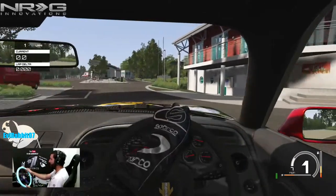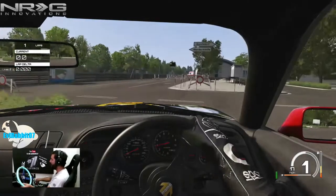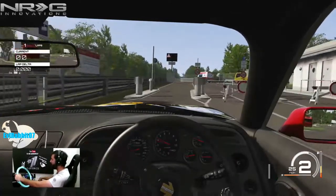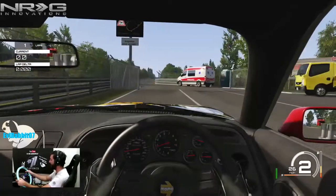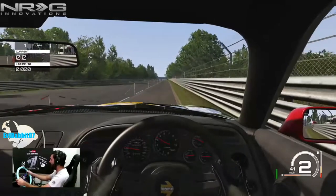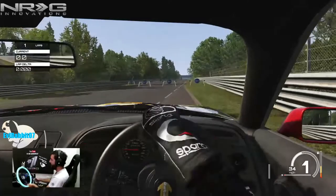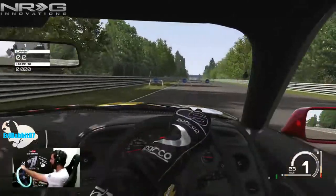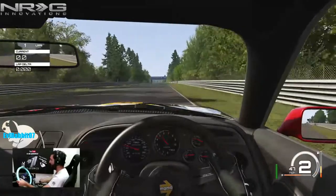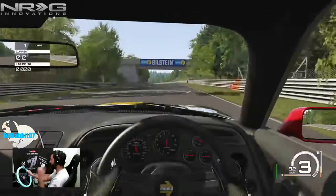We've got our Logitech G920 full 900 degrees of rotation, Logitech shifter, hydraulic handbrake, 350 millimeter Energy Innovations wheel, all on my custom built setup, sitting in our Energy Innovations Geo Black seat. We're gonna see if we can get a good run here — we're gonna leave everything how it is. This thing sounds like a monster already. We're here on Tourist 1 — the time starts at the Bilstein sign.